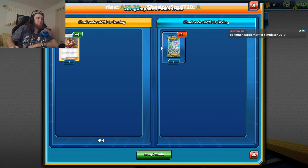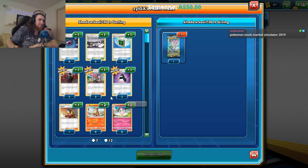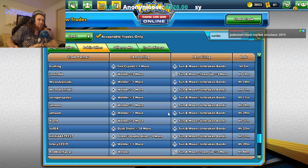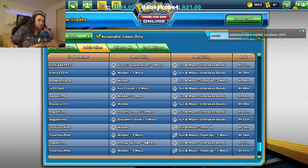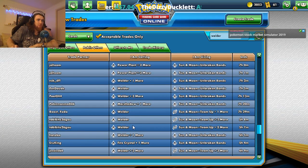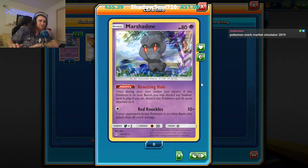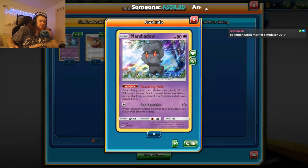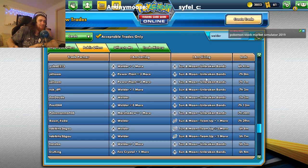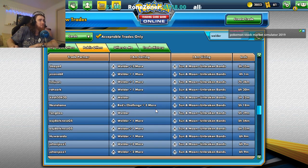Because all of our Pokemon take colorless energy, the idea is we play Welder from our hand, attach up to two fire energy cards, draw three cards, and if we've already attached another energy this turn that's three energies total — Welder is just broken. Look at that — four Welders for one Unbroken Bonds, that is pretty good. There is a chance we could get a Welder ourselves though, which is super important to think about.